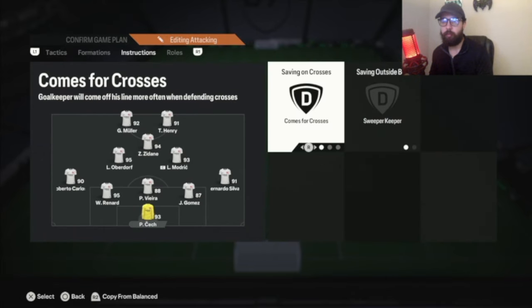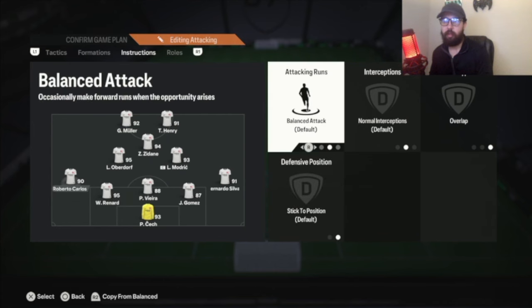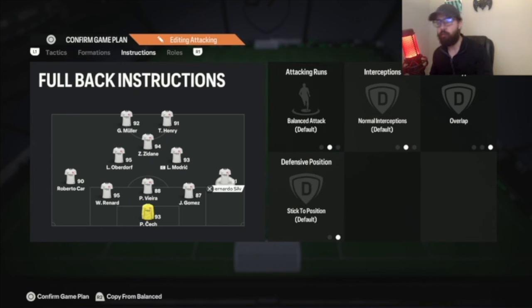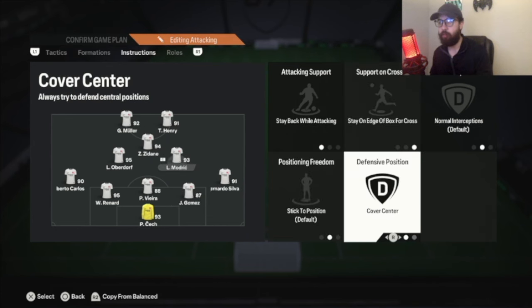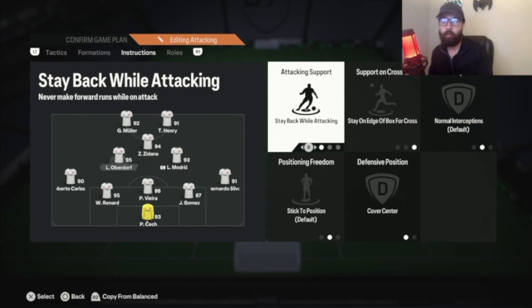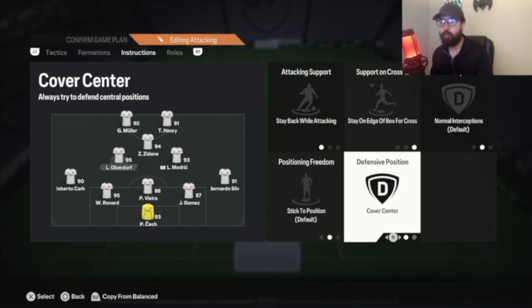For instructions: goalie on sweeper-keeper because of that whip-cross meta. All three center backs stay back while attacking. Right back: balance overlap. Left back: balance overlap. You can make it more attacking with join the attack, but I recommend starting on balance so they don't run away too much — if you put join the attack, they act like actual bombing wing backs. I have them on balance so they show support when I'm building up from the back. Both center mids: stay back while attacking, stay on the edge of the box, cover center on both — so they stay right in the middle and can recycle play, not lose the ball, steal the ball.